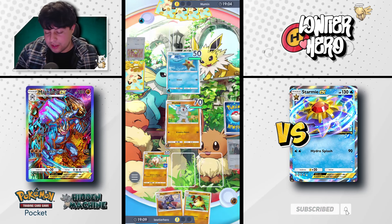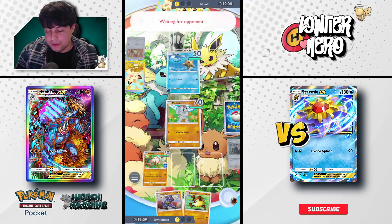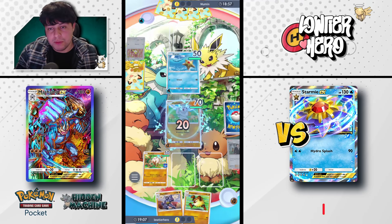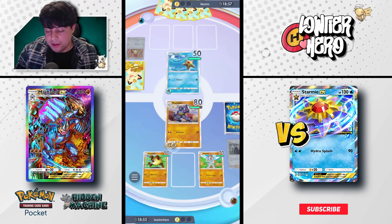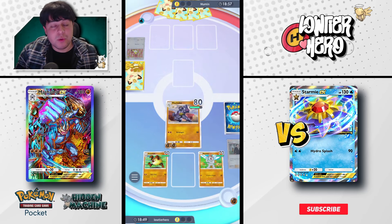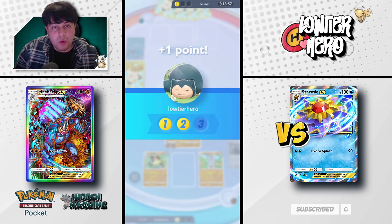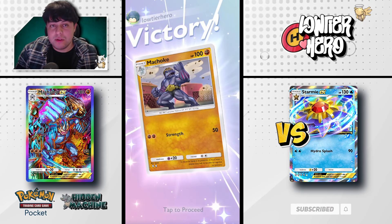We are battle ready. As discussed, we'll go into our Machoke, attach another energy, and we'll be hitting for 50. Not bad so far, but I'm really concerned that we won't draw into a Machamp. That is tough. We're going to swing for 50 and go for a game here. Sometimes Red Cards will brick the opponent and they won't have any follow-up. But as you can see, even though we had a dream start, it's still a very slow deck.